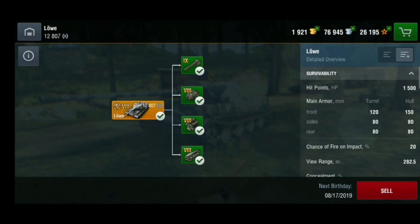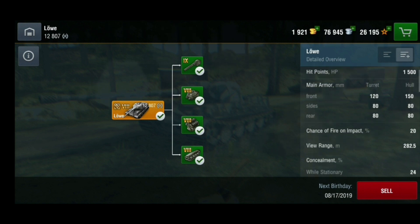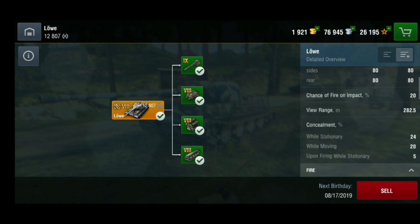Looking at the parameters: turret armor in front is 120 millimeters, the sides of the turret are 80 millimeters, and the rear is also 80 millimeters. The hull armor is 150 millimeters but that's only the upper plate — the lower plate is around 120, 80 on the sides, and 80 on the rear. View range using optics is 282.5 meters, which for a heavy tank is quite nice.